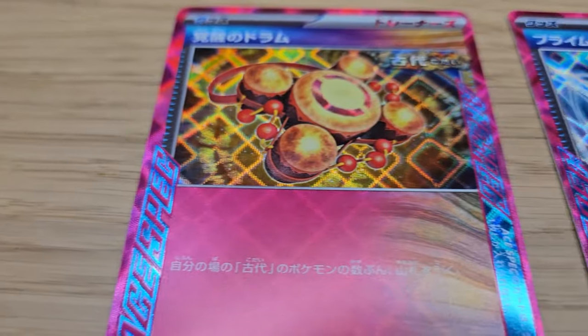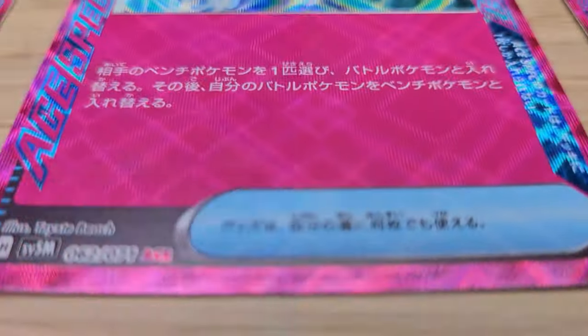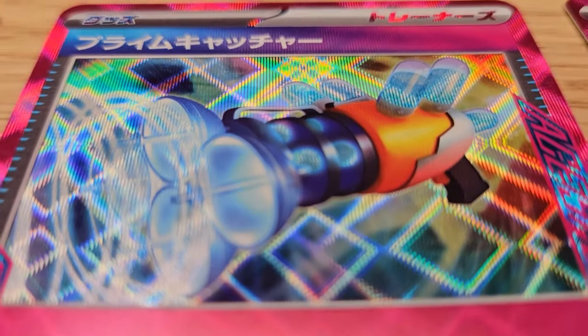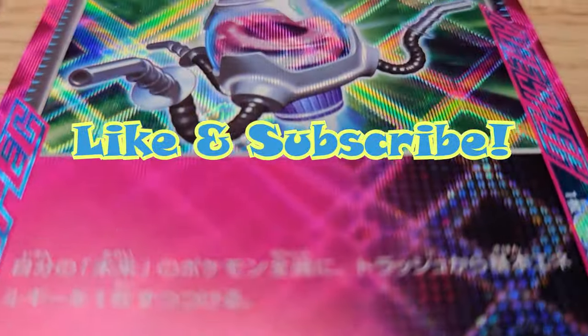So here we have our three rarest cards that we got from this set. The ACE cards — I'm going to have to look up online exactly what they mean; I might put up some information about those. Thank you for watching today's video. I still have to edit the previous one from the last set — I've been pretty busy with work. So I'll do this one first, then edit the next one, and I have a bunch of other videos to edit too. Thank you for watching, and I'll see you next time. Bye.